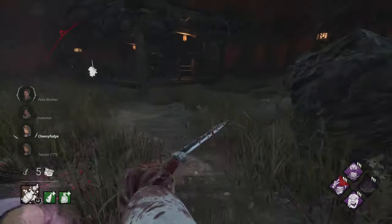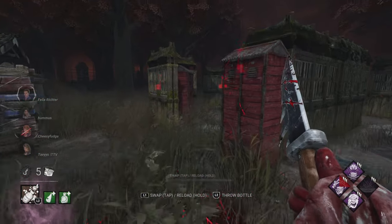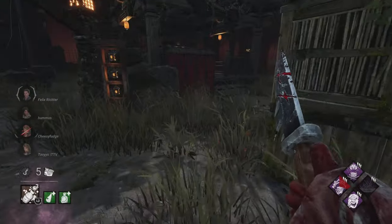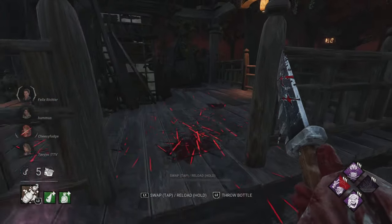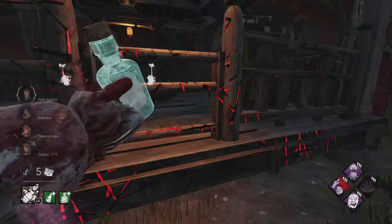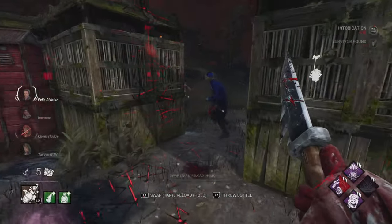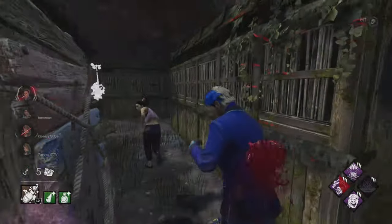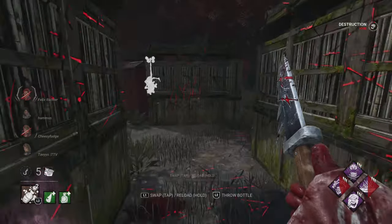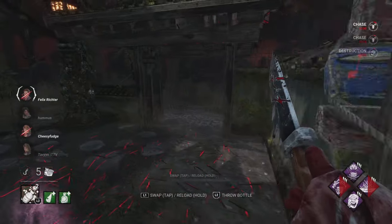Pretty solid overall. I didn't get the hit there — a little weird, like it aim-assisted to the bamboo or something. Now we have Felix in the background, so it could be a flashlight or something trying to intercept our ability. He goes in for the body block, I take a free hit, he starts wasting a pallet — we'll take it. This is why we love Enduring and Spirit Fury, because we can combine the two and it helps a lot in chase.